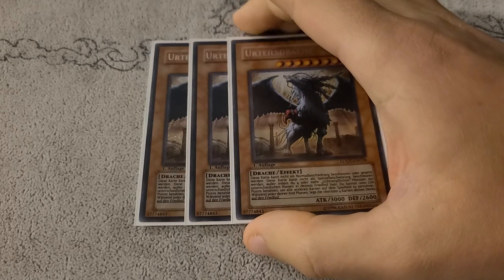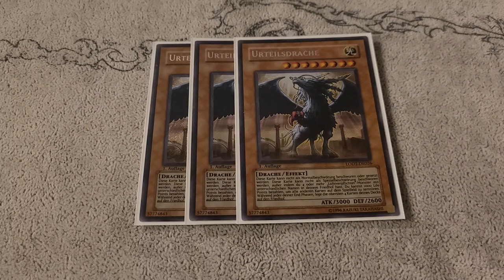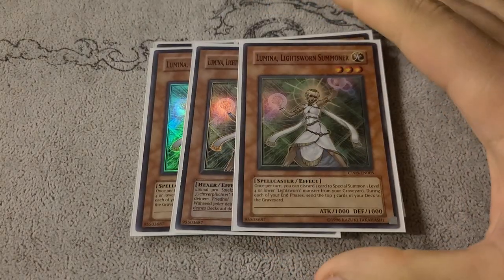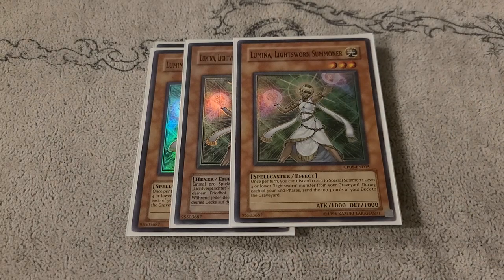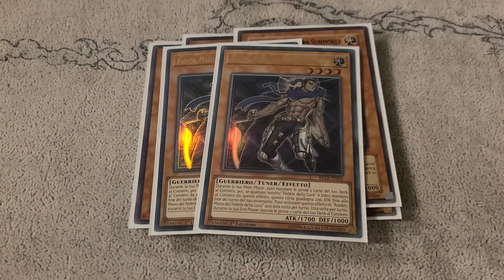So we have our three Judgment Dragons — the boss monster of the deck at three. This is one of the few times it was at three in a meta deck; it was really semi-limited. We have our three Luminas to summon things from the graveyard and make Synchro plays, because we now have a tuner in Raiden — a tuner beat stick that can mill in the main phase, nullifying the need for Card Trooper. Because we can mill two in the main phase and then two in the end phase, we end up milling more cards and we also have access to Synchro plays.